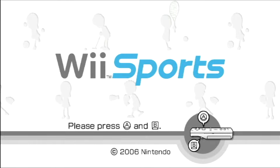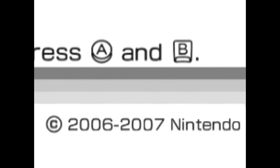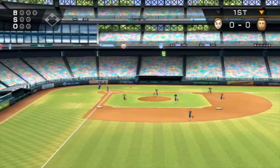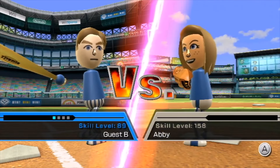Version 1.0 has a copyright year of 2006, while version 1.01 has a copyright date of 2007. Version 1.01 also has a jacket on the Wiimote, while version 1.0 does not, due to the Wiimote jacket simply not existing during its development. Version 1.01 added many new cutscenes to the game, including the lineup cutscene in baseball.